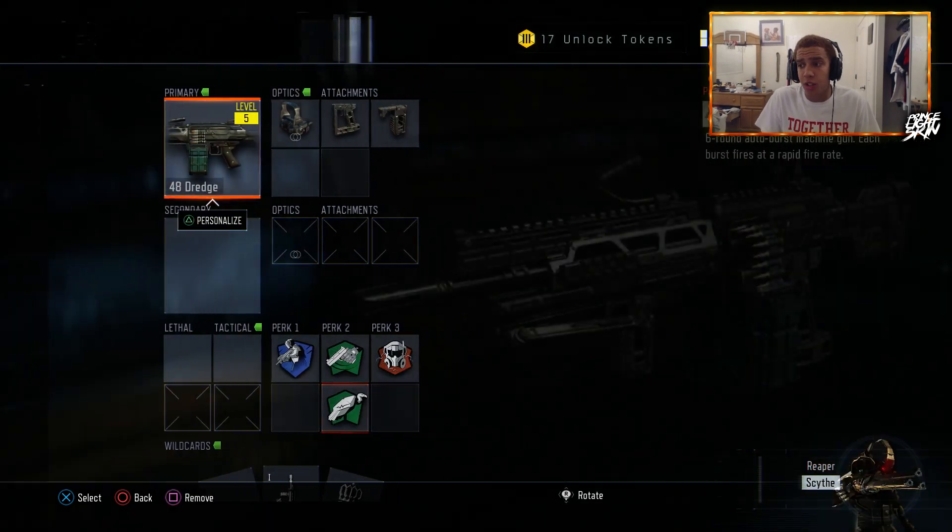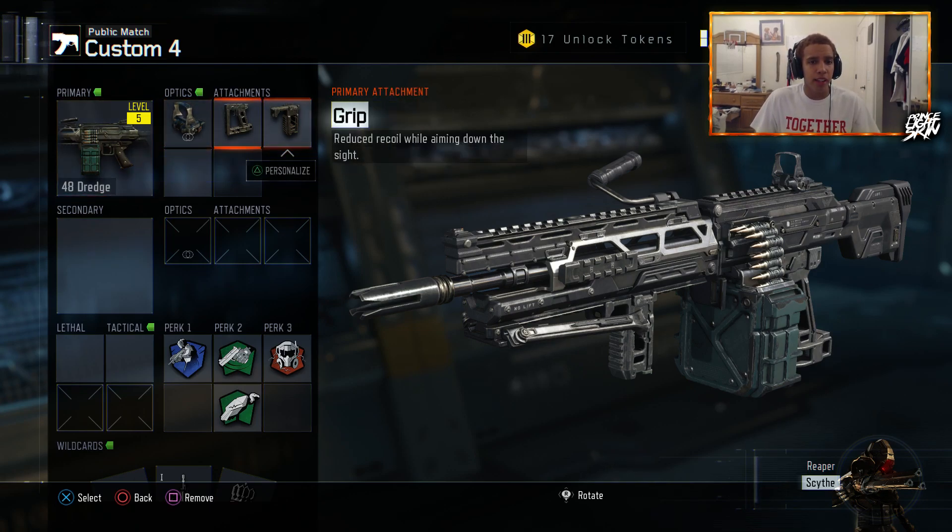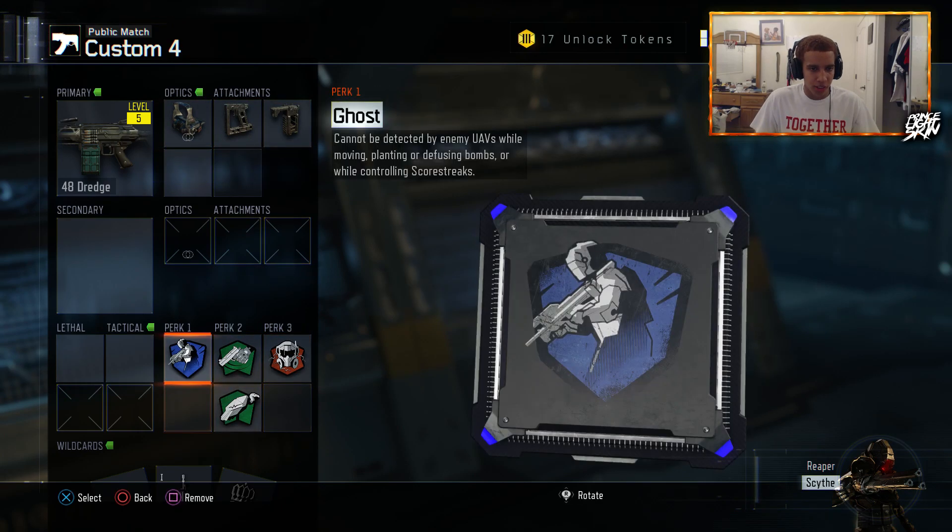Then we have the Dredge. Honestly guys, you've got to try this gun out. It's a 6-round burst automatic submachine gun — it's really accurate, really good. I have Reflex, Quick Draw, and Grip. And then the usual perk setup, but I have Ghost instead of Flag Jacket.